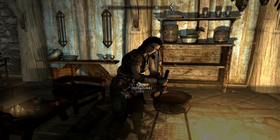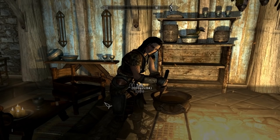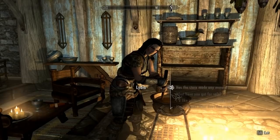To get her interested in you, you want to open up the console, then click on her while you're doing that, and then type in AddToFaction 1909 1, and then press Enter. When you talk to her, it'll give you the option to marry her. She'll say you're interested in me, aren't you? And she'll say yes, and then boom, it happens.